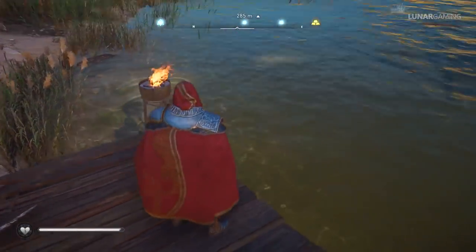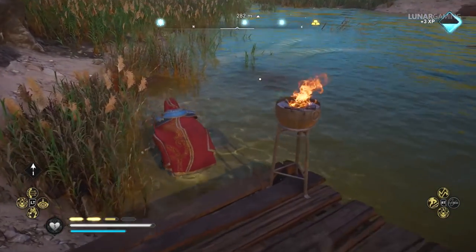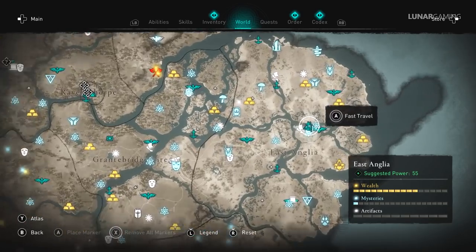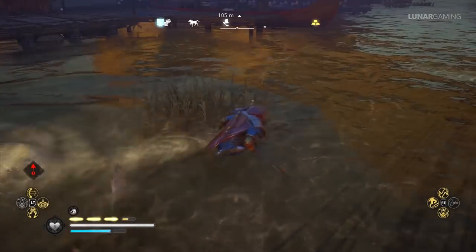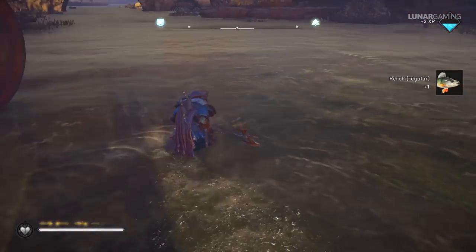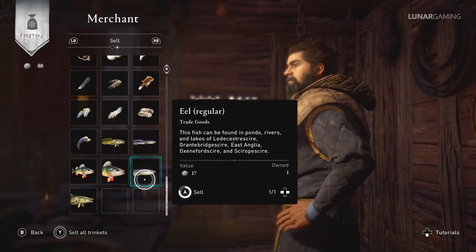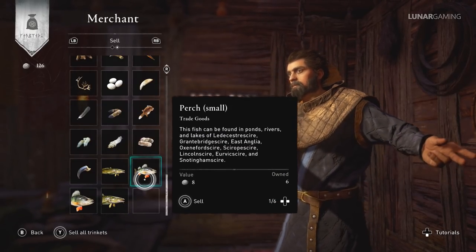Fish can be caught in exchange for gifts at the fishing hut in your village, however fishing is slow and boring. You can catch fish much quicker with a bow and arrow. There is a spot in Northwick, East Anglia, where you can kill fish with your weapon in the shallow water to gather tons of fish very quickly — and the trader sits right next to the dock so you can sell all that fish for extra silver. Some fish reach 20 silver each, making it one of the quickest ways to earn silver.